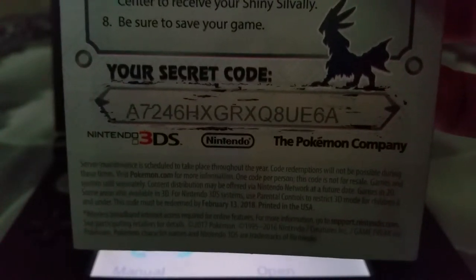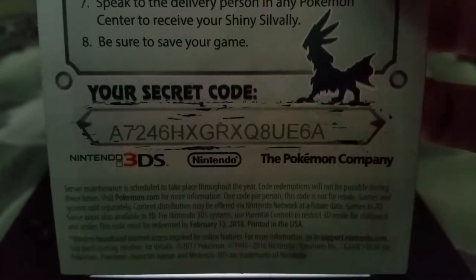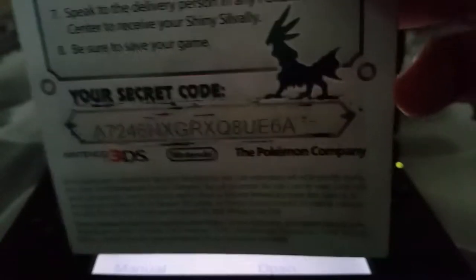Here's the code: A7246HHXGRXQAU6A. You can pause the video and look at it, then enter it on your Pokémon game via Mystery Gift with code and password.